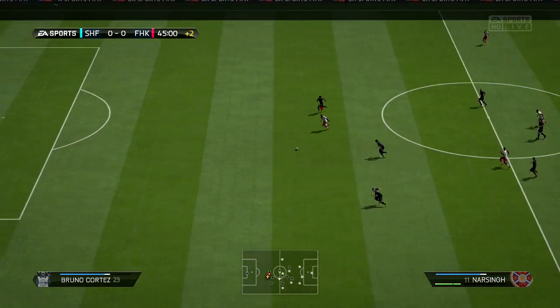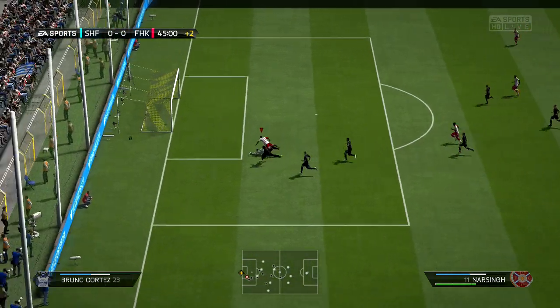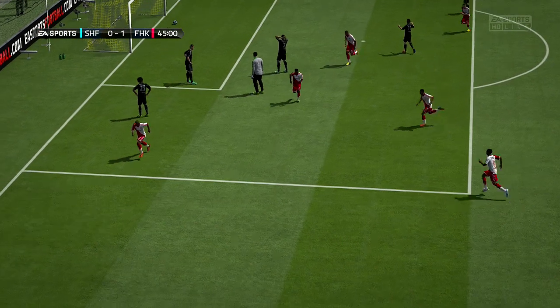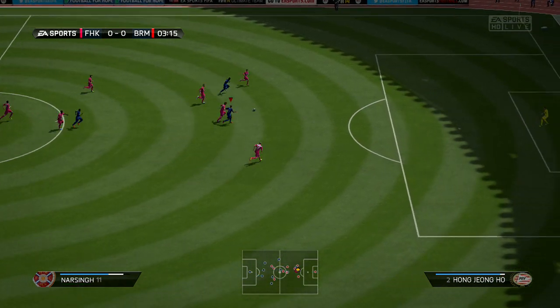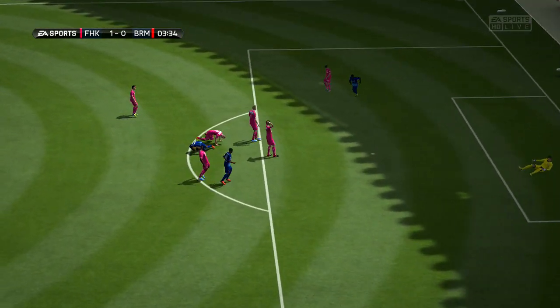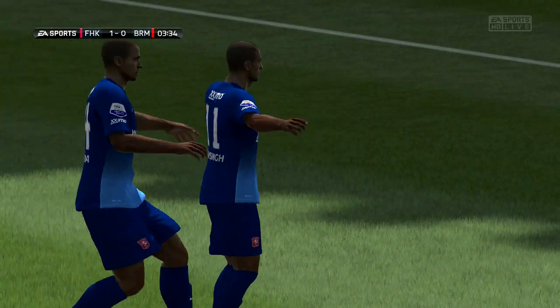Straight away it's all about his pace, pace, pace. He's got 96 acceleration and 95 sprint speed, and unlike some other players Narsingh actually does live up to the pace stats. He felt electric and was constantly outpacing all the defenders he came up against. As you can see in a lot of these clips, he's burning away even from behind, catching up and overtaking defenders.